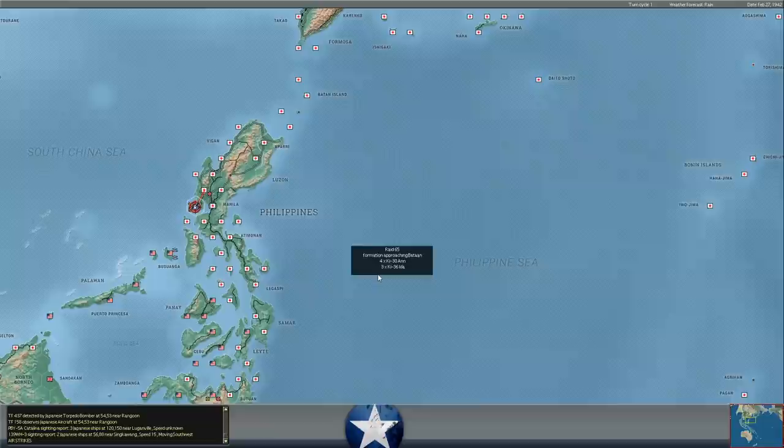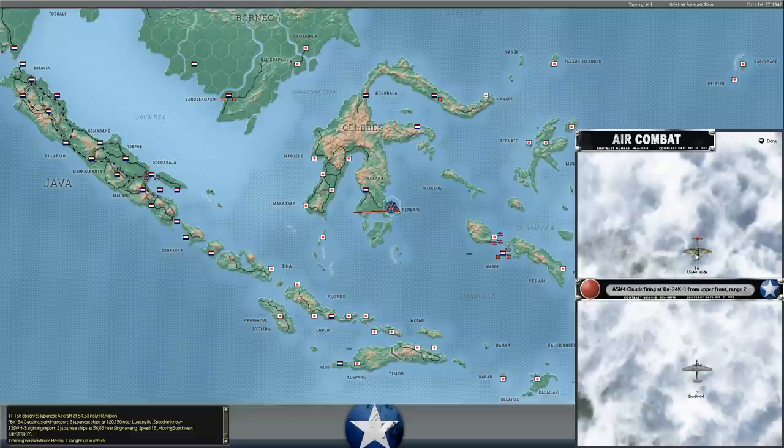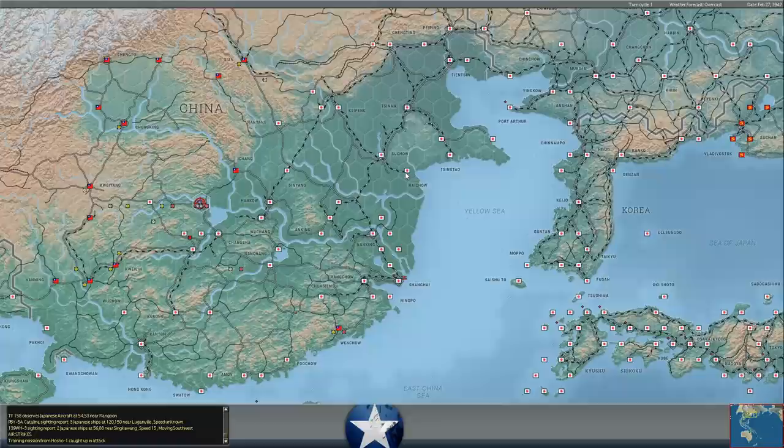We've got the typical Japanese air attacks going into Bataan, hitting our soldiers there. We're doing a fair bit of damage with flak — we just shot down a Lily with flak. Apparently he's got 16 A5M4 Claudes on a training mission, and our Do 24K1s are being jumped by pilots that are training. No losses on either side. You can see this is the Hosho air group, which means he's either transferred aircraft from the Hosho to Celebes, or more likely they're operating off a carrier in that area.